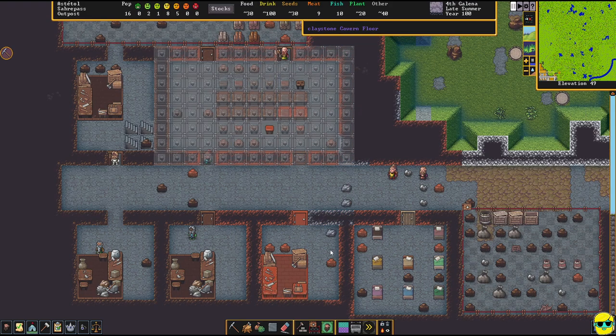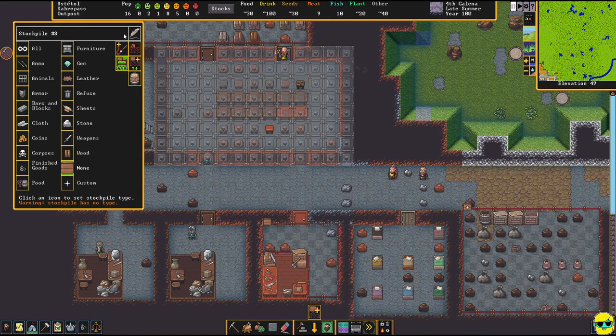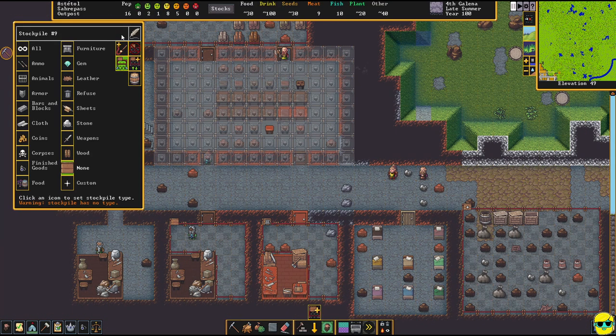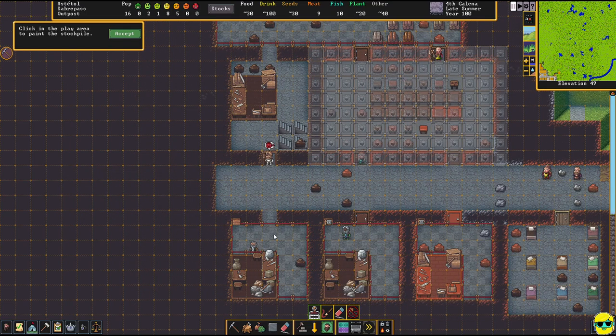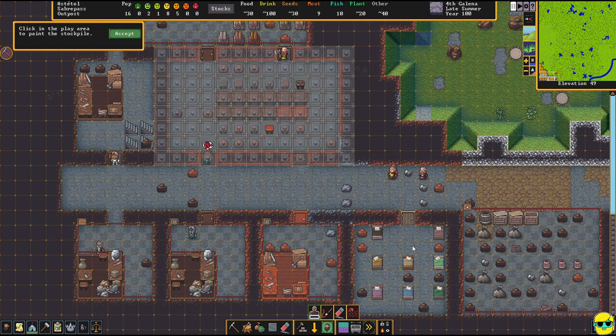Something you can do to save time is make stockpiles right in the room where your workshop is — it automatically won't overlap your workshop. Make the stockpile, accept it in the upper left, and since we're building mostly furniture here, make it a furniture stockpile. I'll put another furniture stockpile in here as well. This way when craft dwarves finish making something, they step down and place it right there. We have a more general stockpile but this acts as an immediate catch-all space.